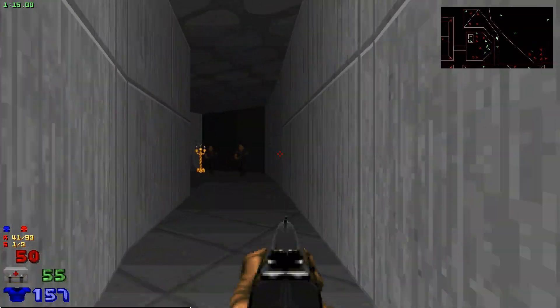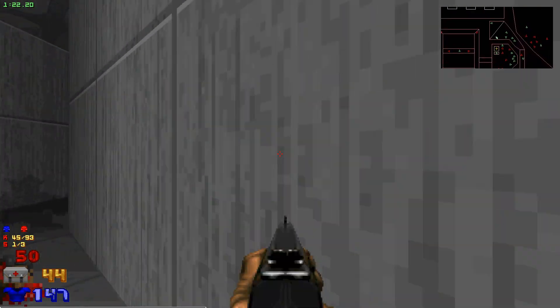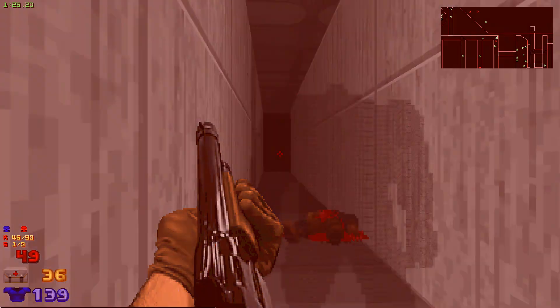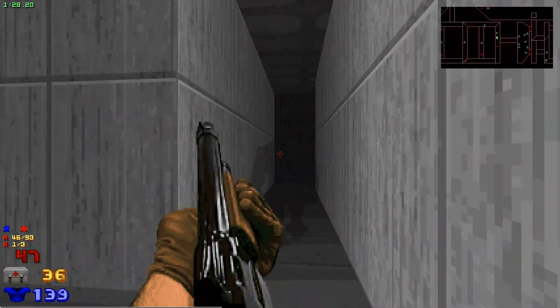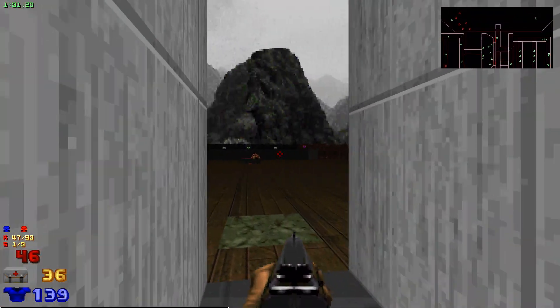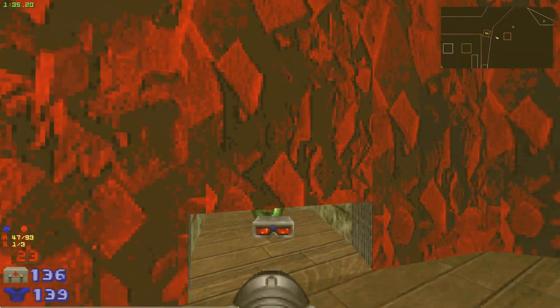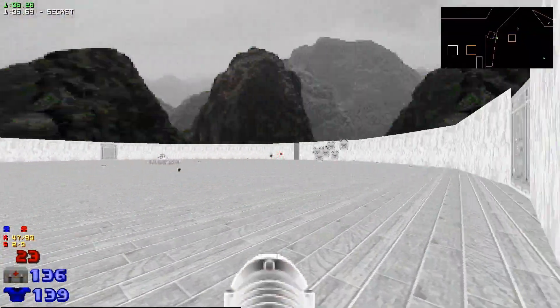Pretty straightforward. Breaching through this area. Wake these pinkies up here so that the shotgunners can give us a hand. This switch lowers a rocket launcher, and I have to go all the way back to get it — just gonna grab the rocket launcher.